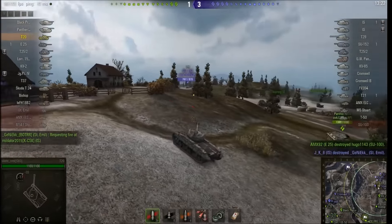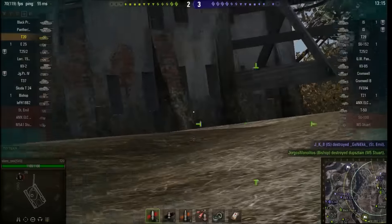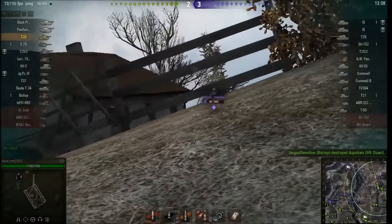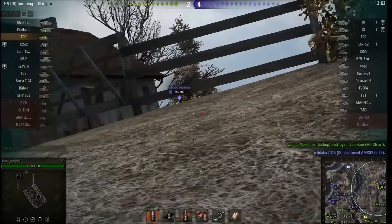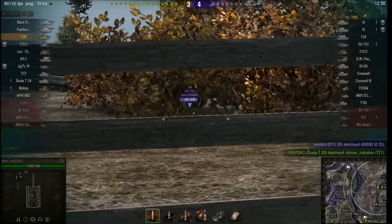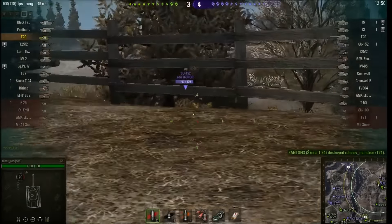With time, other tier 7 medium tanks now have alpha damage that surpasses the T20. We've got things like the A44 with its 300 alpha, the T34/100 with 250, and the Leo, the Swedish machine, with potentially 300 if you choose the big fat gun. So there are options out there.